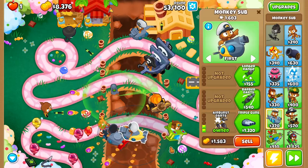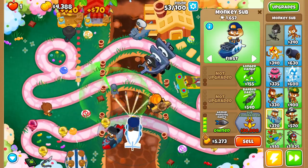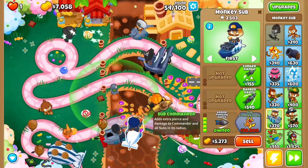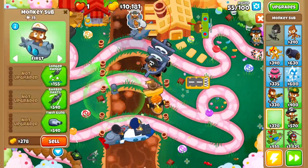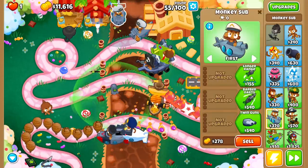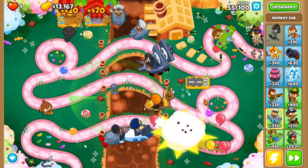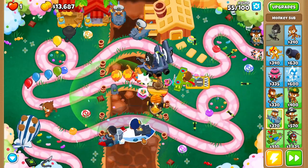Last but not least for subs: the sub commander. On CHIMPS mode in particular, the sub commander adds extra pierce and damage to all subs in its radius. The problem on CHIMPS is if you spread your subs out, you'll get screwed — subs in the corner, subs all over the place, won't all receive the buffs. But it doesn't matter about range — it's actually global — so it's really cool. Just don't forget in CHIMPS that not placing everything in its radius could make you lose.